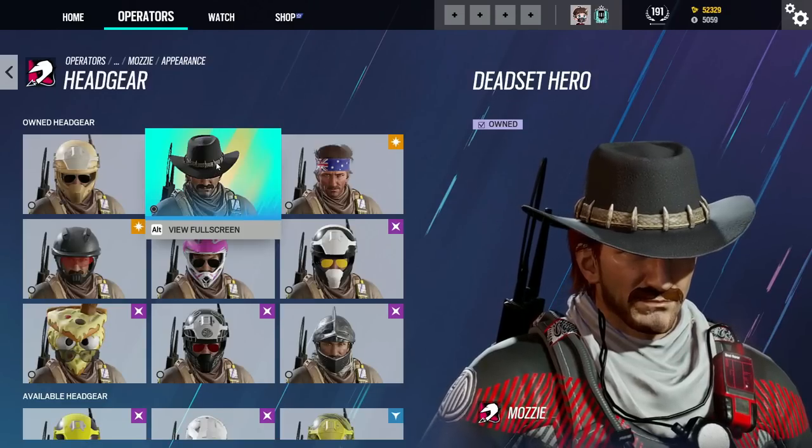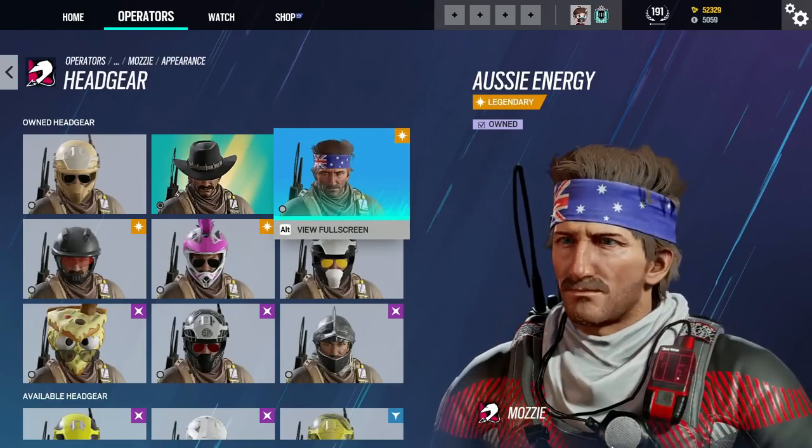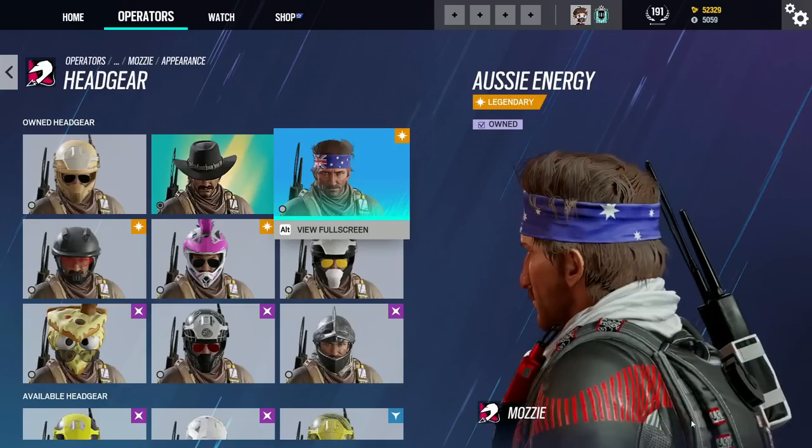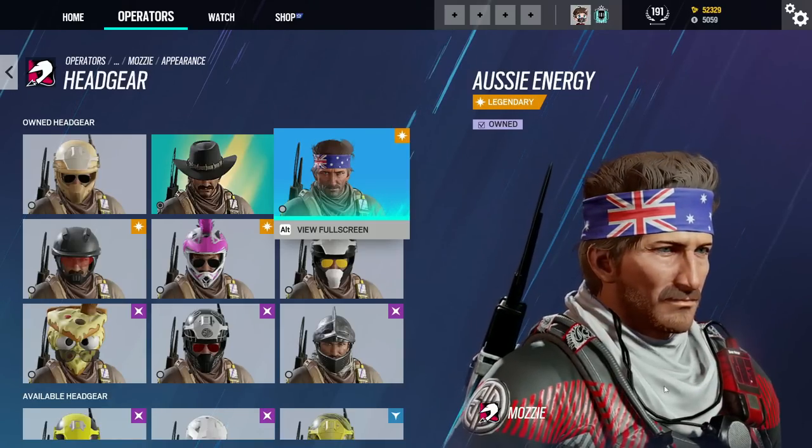Next up we have Mozzie. He originally launched with a motorcycle helmet and a pair of aviators covering his face, but since then his face is no mystery. It has appeared in many skins such as his elite skin and some battle pass skins, so Mozzie's face is not an uncommon sight anymore.